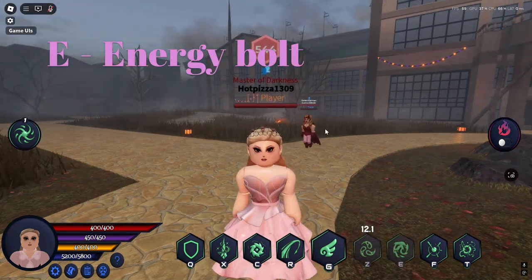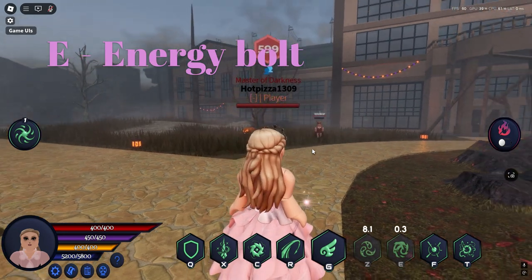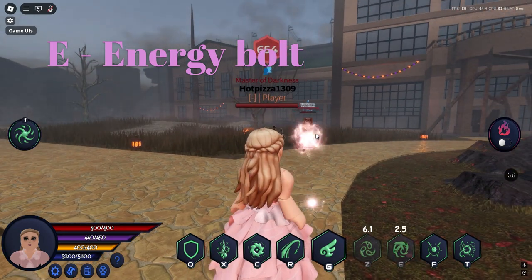Here is her E key bind, Energy Bolt. When pressed, it releases a bolt of energy where the cursor is, and can also be moved while in the air by dragging the cursor.